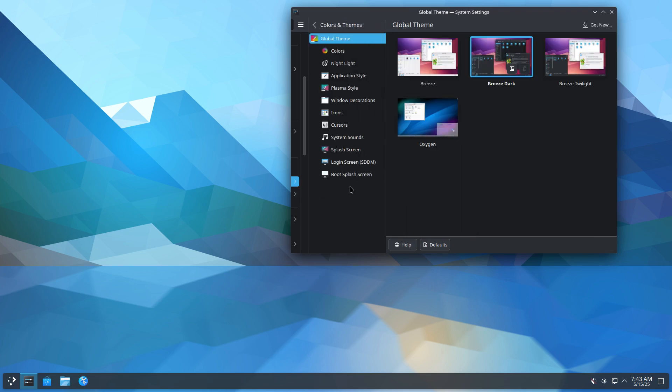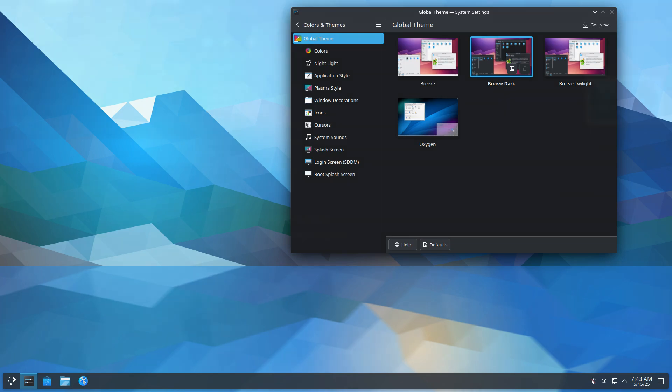Take some fonts, colors, and themes — choose anything you like and have fun, enjoy Linux.